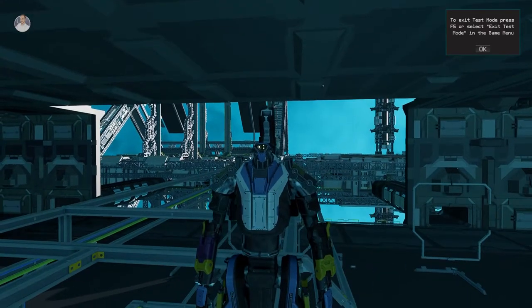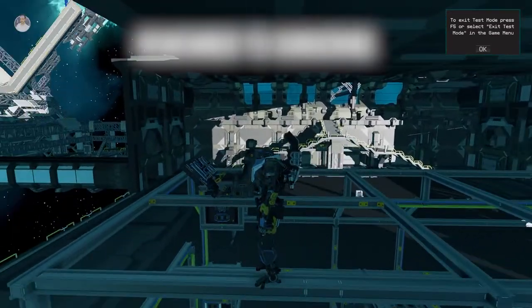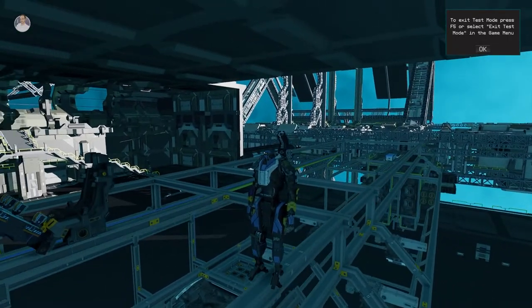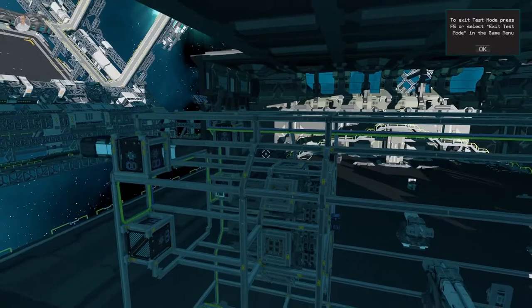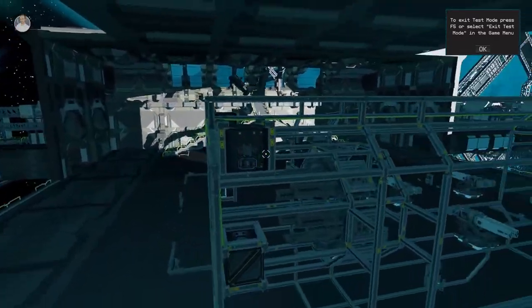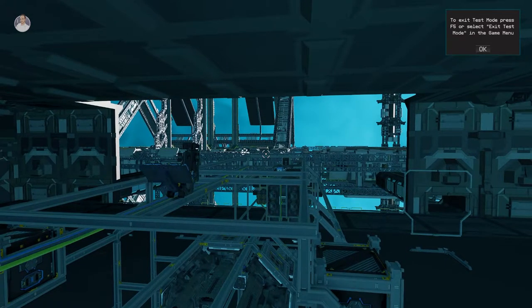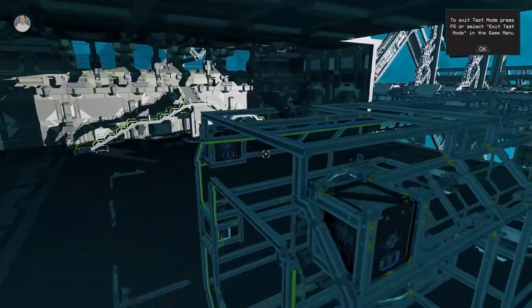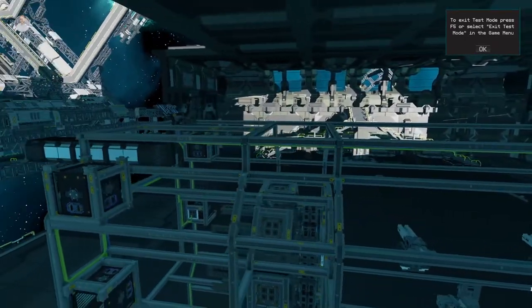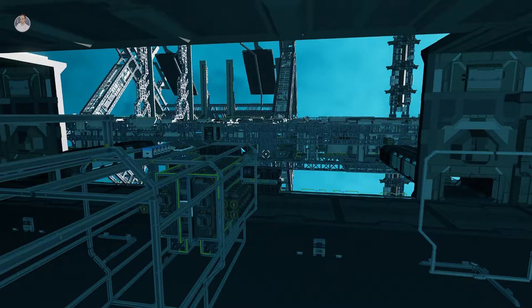Hey everyone, welcome back to Starbase. Behind me is the Inquisitor. I've been spending about a day trying to get the balancing to work correctly. Big shout out to Kenneth for helping me out — I gave him the blueprint of the ship and he helped me with the balancing. I replaced the thrusters back to their normal positions and let's go to the normal editor, not the test flight, so there are better visualizations and lighting.